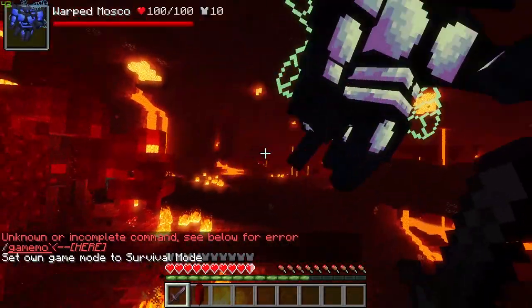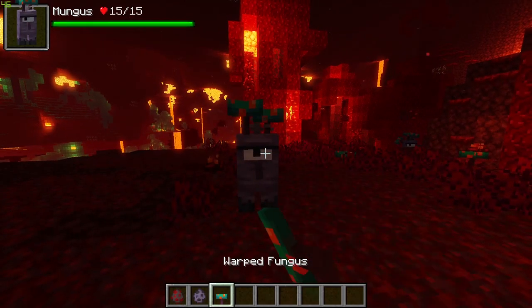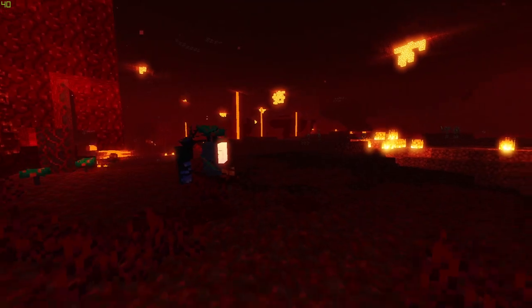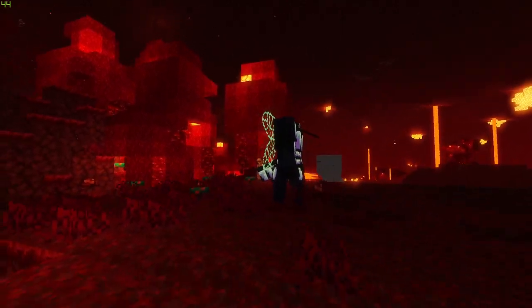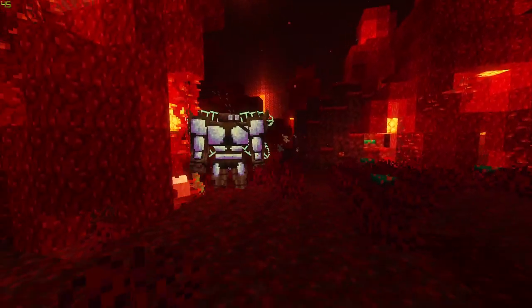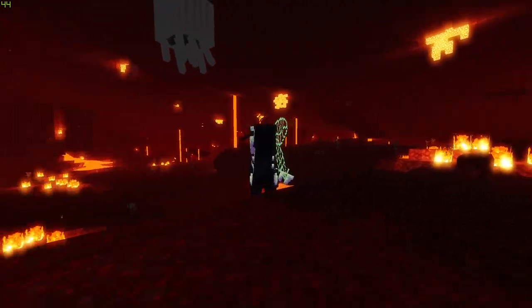Our final creature today is the warped mosquito. The warped mosquito is an extremely dangerous and powerful mutation of the crimson mosquito. When a crimson mosquito sucks the blood of a strange fungal creature covered in warped fungus, it will begin to mutate into this beast. Once the transformation is complete, the mosquito will be enraged and attack any nearby creature it sees as food, using its massive body as a weapon.